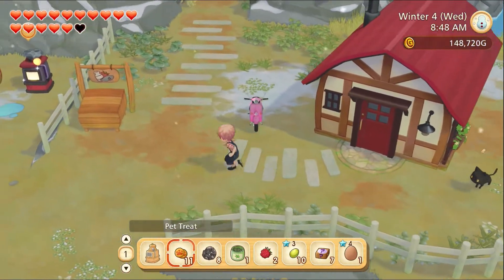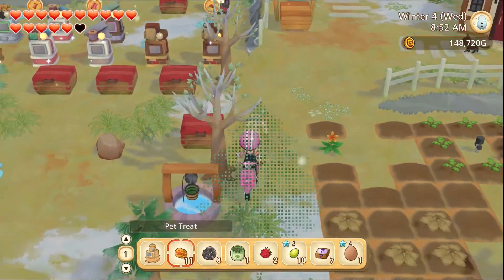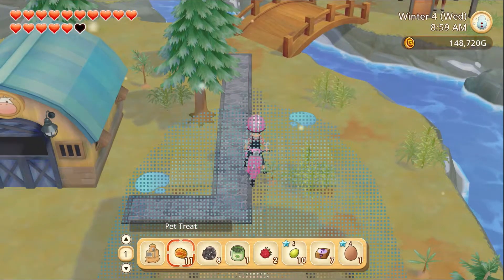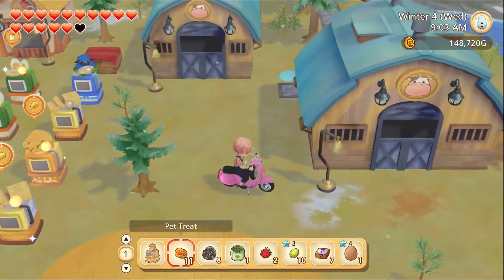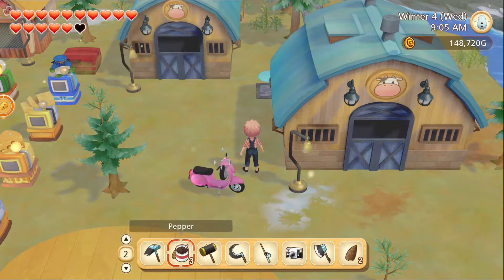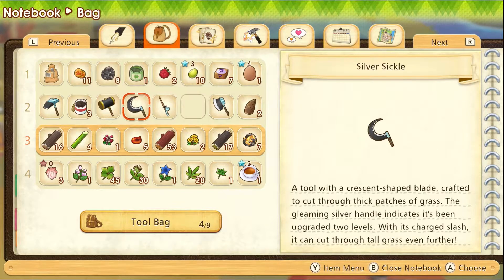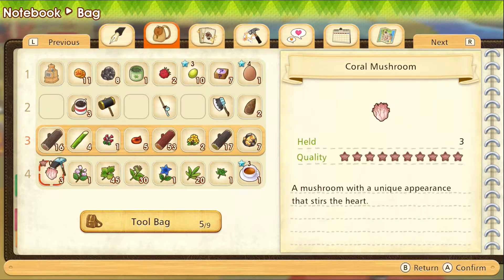Oh, animals can't go out today anyway. Okay, well that's fine. Is my backpack full? I can't check on this thing. Let's put some things away — we're not gonna need the camera right now, not gonna need the scythe right now, not gonna need the hoe right now.